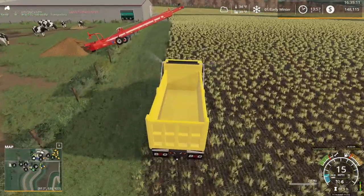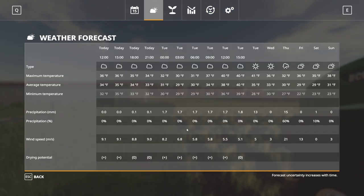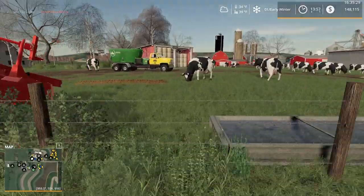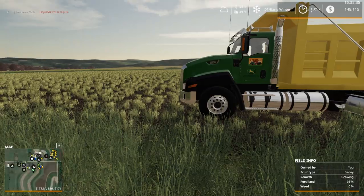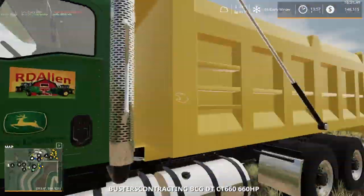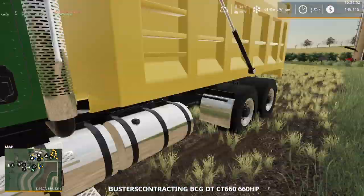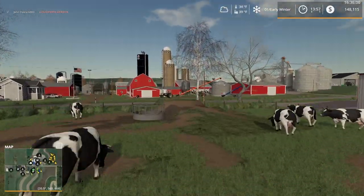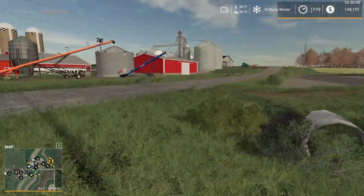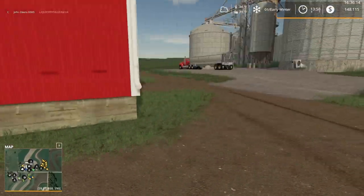We need to check the forecast — we've got some snow icons there, so we'll see. Looks like it unloaded all that manure. Out of curiosity, what does it say? 41,000 liters of manure. There's only a little bit visible there — I doubt that's 41,000 liters worth. We got about 25,000 in the truck because the truck holds 50, so where's the other 41,000 liters? I believe once you reload the game that number updates and resets — something weird with the manure.